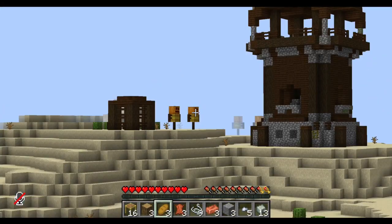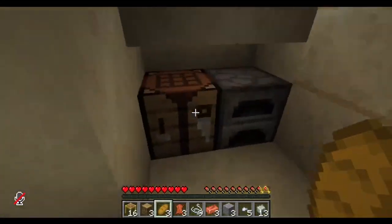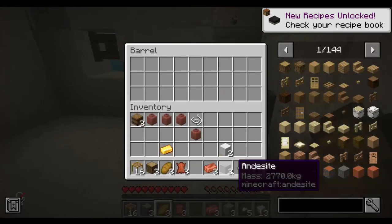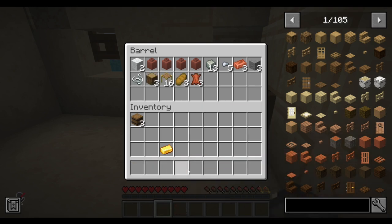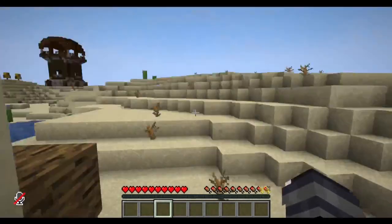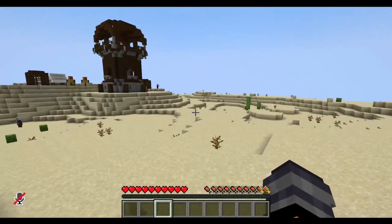I should steal those hay blocks. Do I have enough? Nope, I have enough for two wool. I'm gonna put the wool and pots and stuff in here. I'll put all the valuable stuff in here, which is pretty much everything. I have copycats, and I don't know if any of the structures use copycats. There's wool — all right, we'll go to bed.